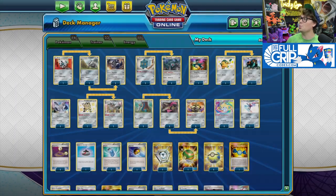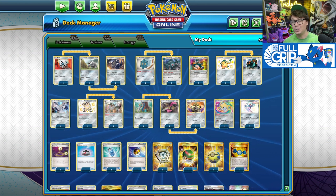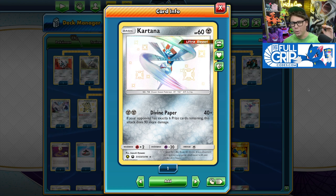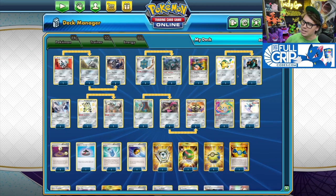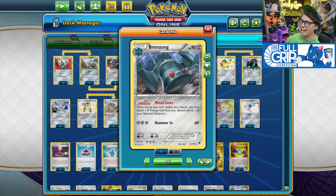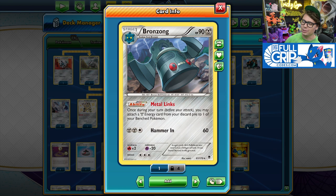Copperajah and Aggron are two heavy hitters in this Metal-type deck, but we also have Kartana from Celestial Storm. Its Divine Paper attack for two Metal Energy does 40 damage plus 90 more if your opponent has exactly six prize cards remaining — so 130 damage for just two energy at the start of the game, which is one of the most valuable times to be attacking. Kartana can take prizes early while you build up Aggron and Copperajah on the bench. Bronzong is here with the Metal Lynx ability, attaching a Metal Energy from your discard pile to one of your bench Pokemon once per turn.